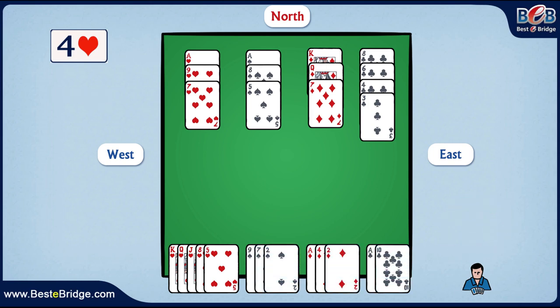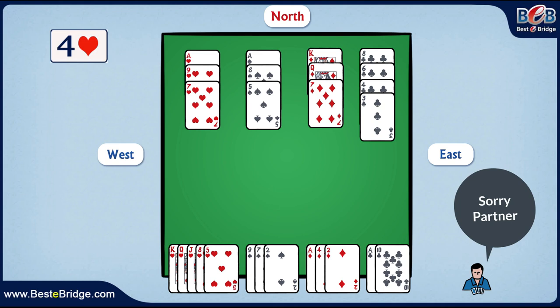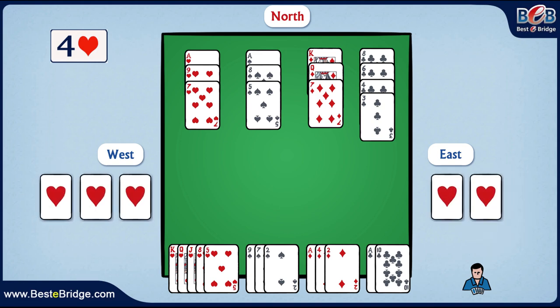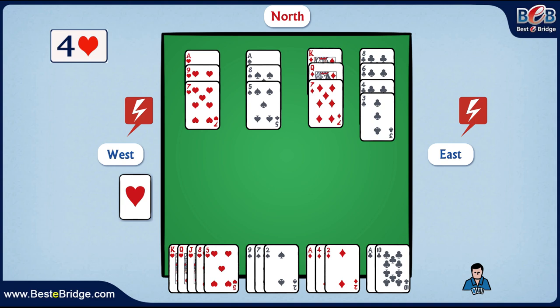So in order not to be embarrassed in front of our partner trying to explain how we failed to succeed in such an easy game, we should adopt a simple yet important rule. When we are the declarer in a trump game, our first task will be to draw trumps from the opponents, and in so doing, eliminate their ruffing power and remove the sword of Damocles from our neck.